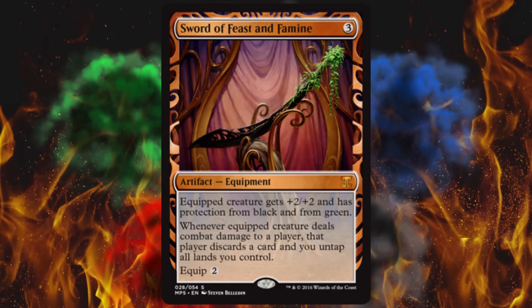Guess what one's next? That's right, Sword of Light and Shadow. Drop it in for 3, equip it for 2. Equipped creature gets +2/+2 and has protection from white and black. Whenever equipped creature deals combat damage to a player, you gain 3 life and may return up to one target creature card from your graveyard to your hand. Classic card. It's really hard to block the creature when it has protection from two colors — you basically have to go after the artifact itself when these come into play. Light and Shadow is a Darksteel card worth $27. The Modern Masters 1 edition was $38, and the Judge Foil promo strangely $40, so I couldn't imagine what this one's going to come in at.